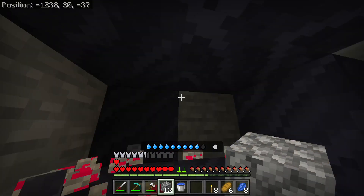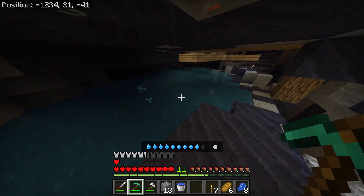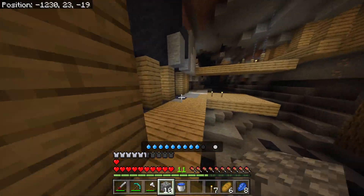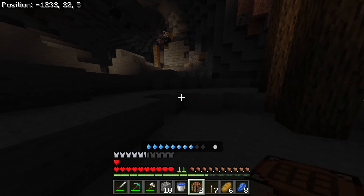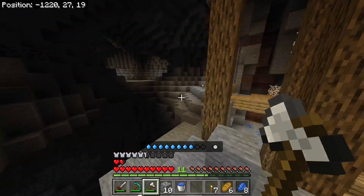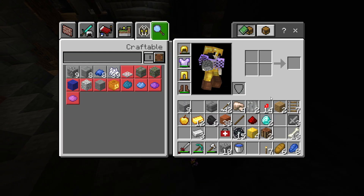Hopefully that bug thing despawned because it looked pretty scary. I don't want to go down further because heart shards don't spawn that deep, even though that cave does look really awesome. I think I should go back to the surface now — I've done enough exploring, never want to go back down again. I think I can make another heart shard with this, maybe even two — no, just one.